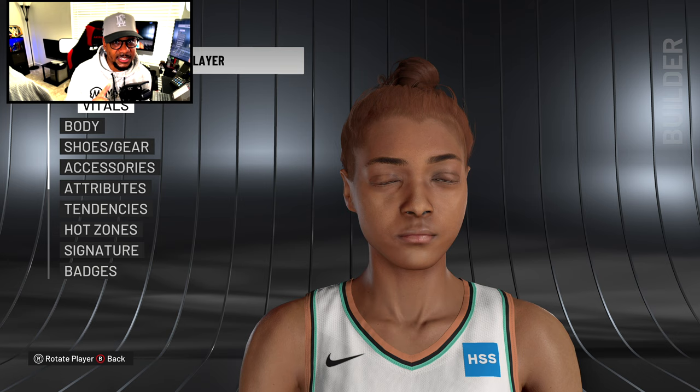Next is a very controversial one — DiDi Richards, who was just on the Sports Illustrated cover. She's very pretty and very cultural. What we got in the game right now is a placeholder for DiDi. They have something to give us until the real scan arrives. Her hair is the right color and she has curly hair and big eyes — but this is not really DiDi Richards, it's just a placeholder.